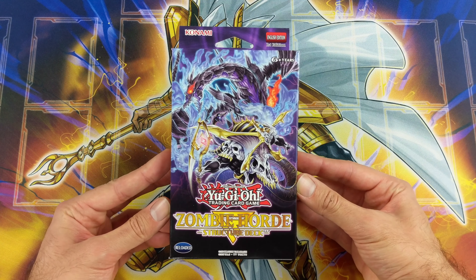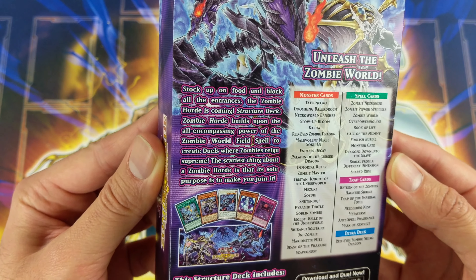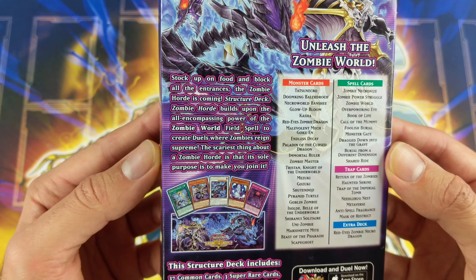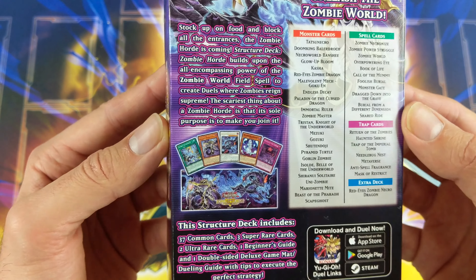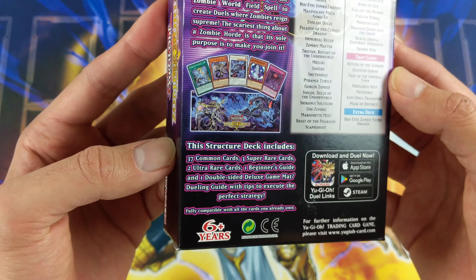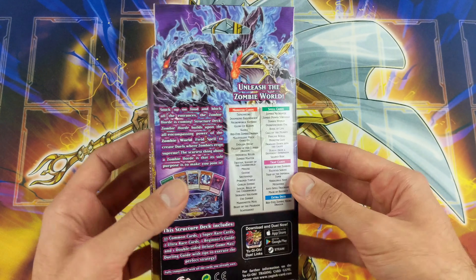Hello guys, today we're opening up Structure Deck Zombie Horde. On the back it says 'stock up on food and block all the entrances, the zombie horde is coming.' Structure Deck Zombie Horde builds upon the all-encompassing power of Zombie World field spell to create duels where zombies reign supreme. The scariest thing about a zombie horde is that its sole purpose is to make you join it. The structure deck includes 37 commons, three supers, two ultras, one beginner's guide, and a double-sided deluxe mat. Let's unleash the Zombie World!